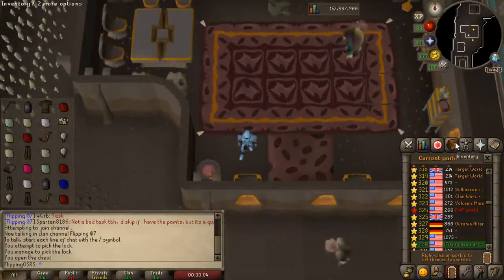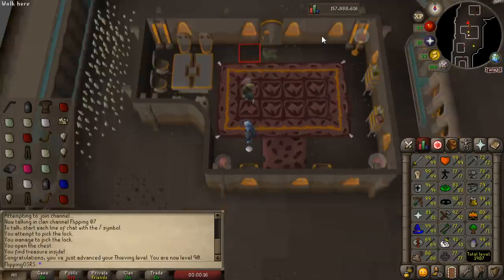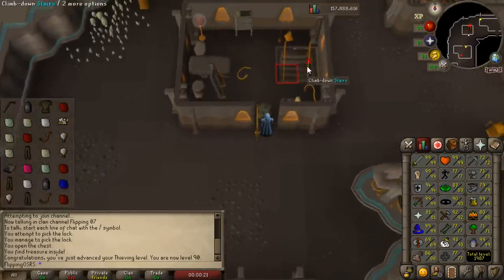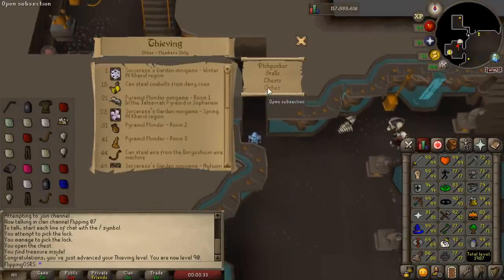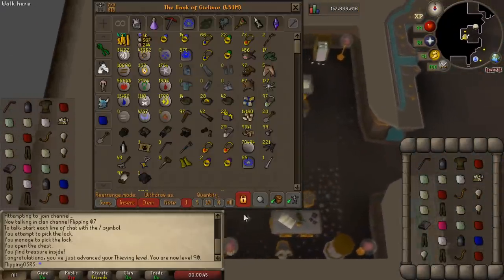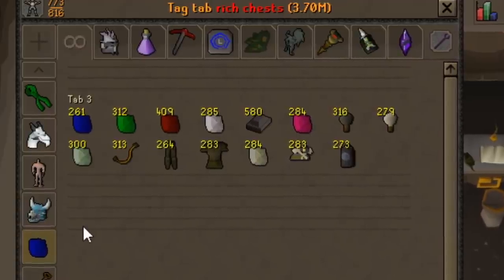We got a huge milestone thieving level coming in. I can't believe we actually got that much thieving done over the last month — that's by far my highest non-viable skill, I think, well, combat aside. There is level 90 thieving! That's really exciting because thieving has historically been one of my least favorite skills, but we found a way to train it, and now we only have one more level to go until we can train it with pyramid plunder, which is also a fairly palatable method. So we're probably gonna get thieving to 99 pretty soon. And look at all that loot — 3.7 mil from doing this for around 15 hours.